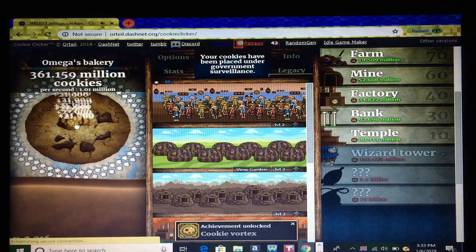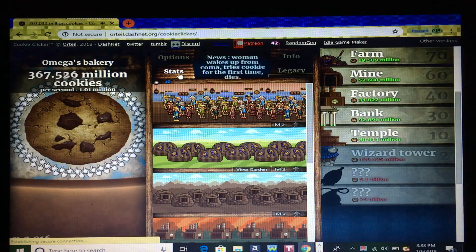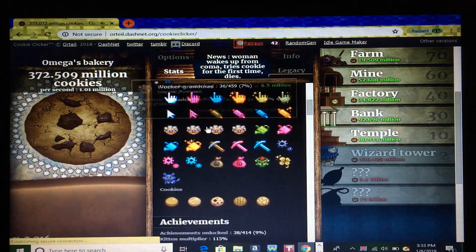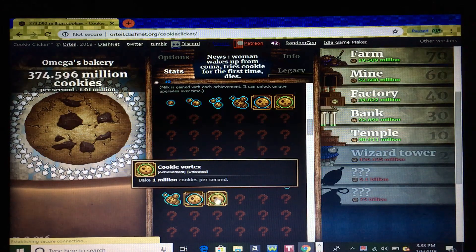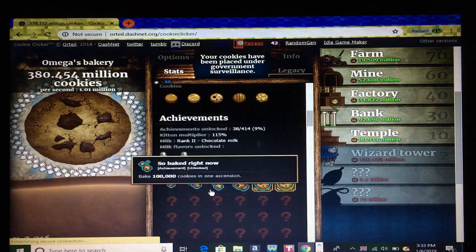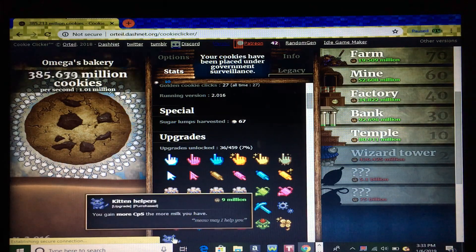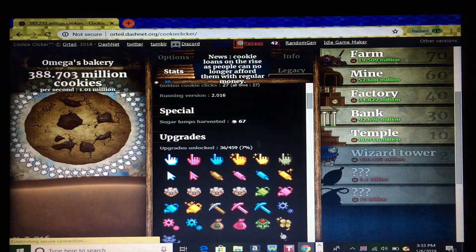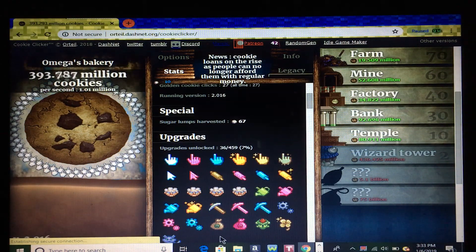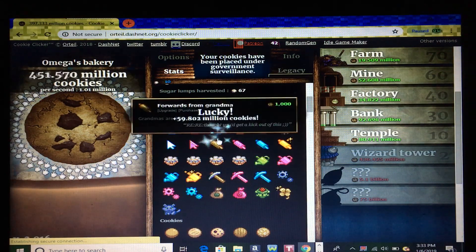So far it looks possible. Cookie vortex — let's see what that means. Oh wait, that's the same — that means I baked 1 million cookies per second! So checking all the upgrades I have: this was paid for at 9 million — what's up with that? I guess that means that was a kitten helper. Nice. Now I can buy another wizard tower.